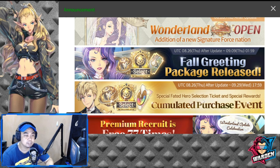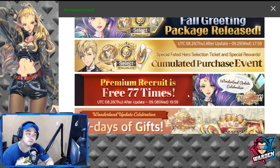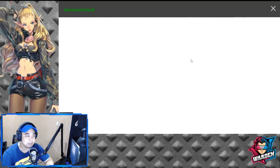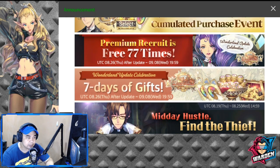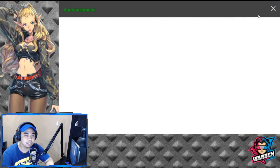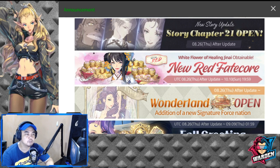Then you have fall greeting packages released for the shop. Then you have the cumulative purchase hero event, which is actually a renewal of the recent one. Then you have premium recruit 377 times — this is your usual free recruit: 11 times for seven days, where you get to pull free 11 times per day for seven days. We also have seven days of gifts: gold, book of experience, die coupon, nation recruit, and on the last day, Zest at 500.